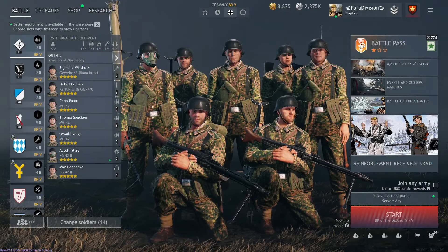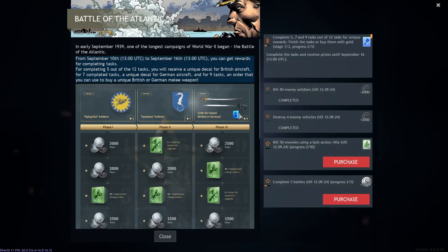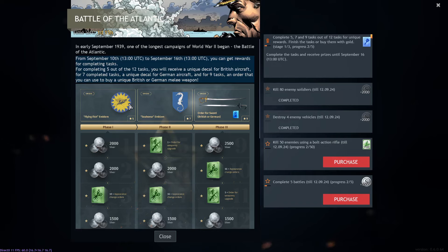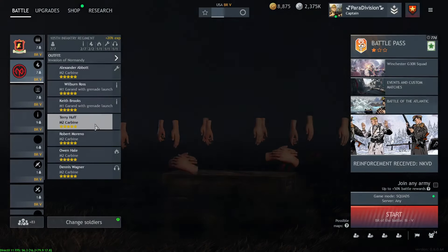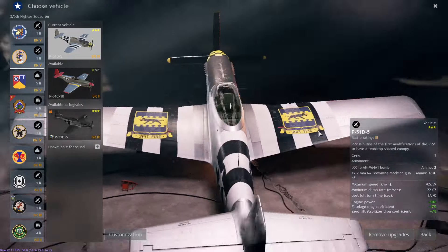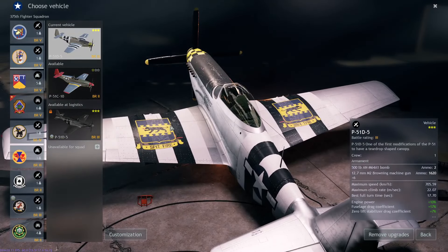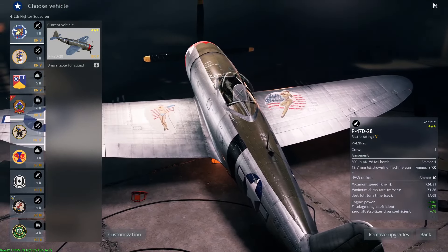We've got a new mini event going on — it's Battle of Atlantic themed. It doesn't have any ships, but you get some really nice decals for planes. You get a British one with a flying fish, which looks cool. I'm going to put it on a P-47. I already have one of the coolest decals on the P-51D. It says Spitfire though, so obviously that one needs to go on a fighter.